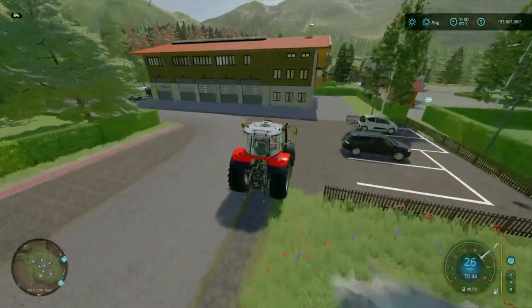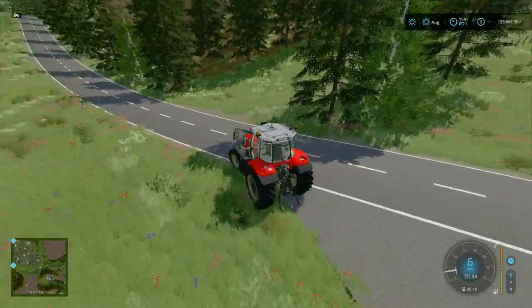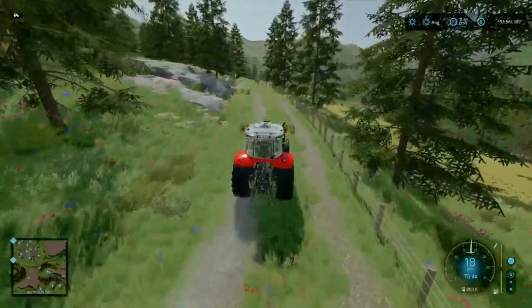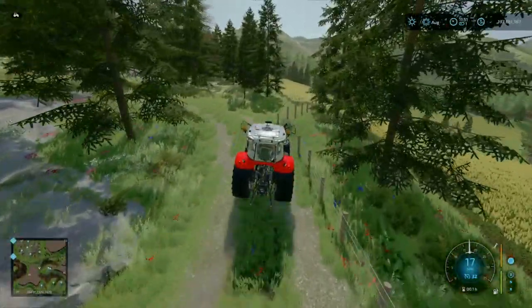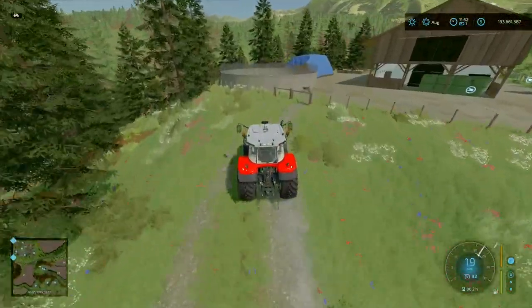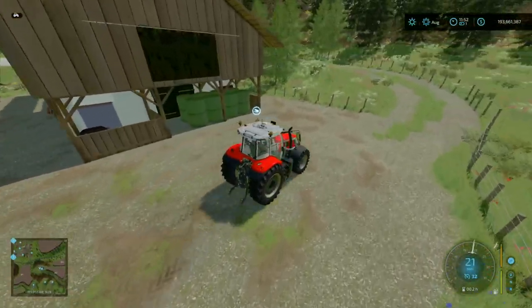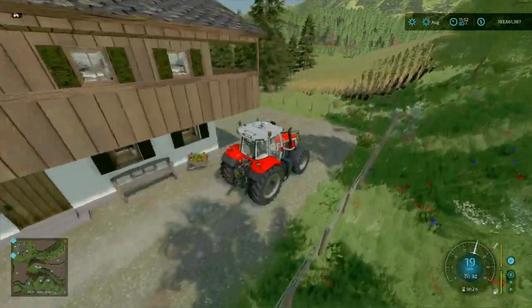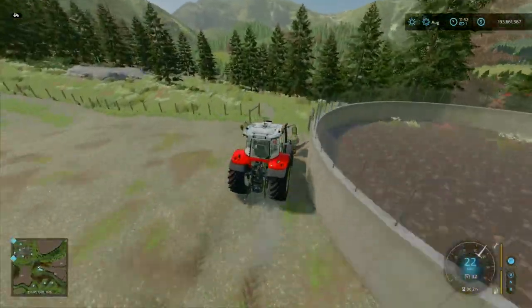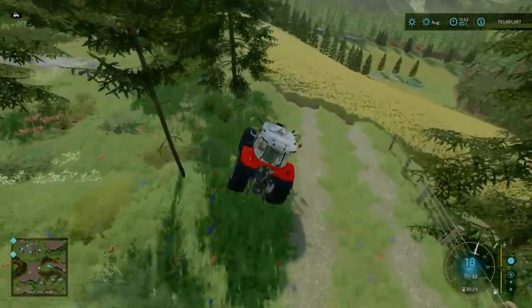Let's head out of here. Just coming out from where we were. I'll head up here on the map. There are going to be more picturesque views. This is where some of your other productions and areas like that are dotted about. This is going to be your bales and sell point. Cell point trigger is here. Your animal ship trigger points are there too. There is a gate out there, so you can drive straight through. There was a little drop in frames there.